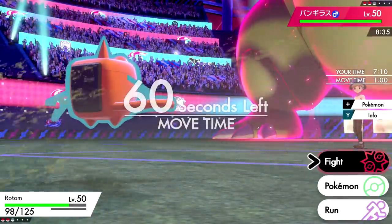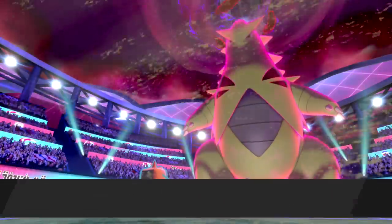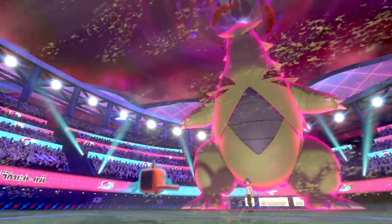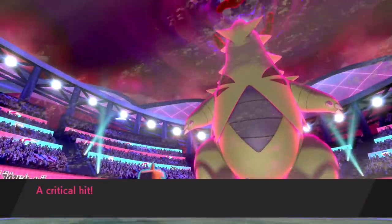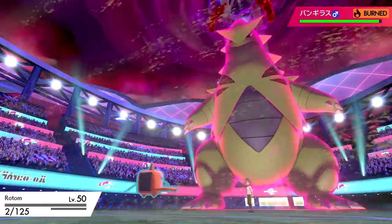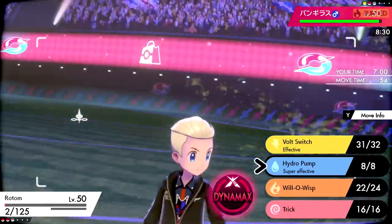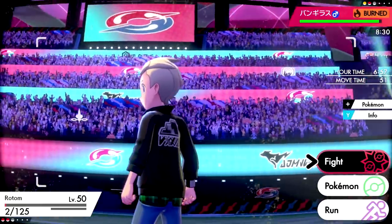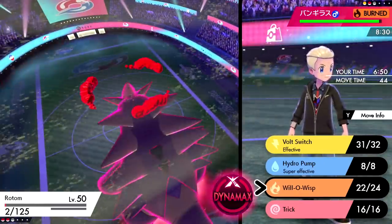We hit the Will-O-Wisp this time. They're forced into Max Rock Fall and it gets a critical hit — down to 2 HP for Rotom. We can still hit it. We're Choice Scarfed so I'd have to Dynamax to lock a move differently. I kind of just want to bring in Gyarados — but if Mimikyu is their last slot things get rough. Let's just stay in and burn off this thing's Dynamax turns.